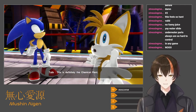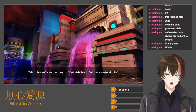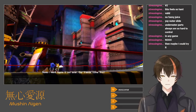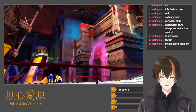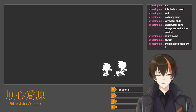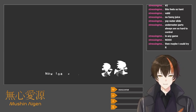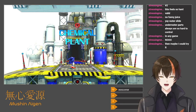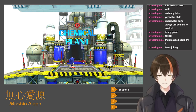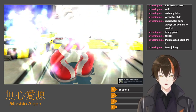This is definitely the Chemical Plant — we're not remotely on Westside Island. Did that monster do this? We'll figure it out later — our friends come first. Beating the game is a lot easier than just getting perfects on every stage. To beat the game you just gotta beat the stages. You probably could, if you don't try to rush at mach speed through everything, it's not nearly as bad.